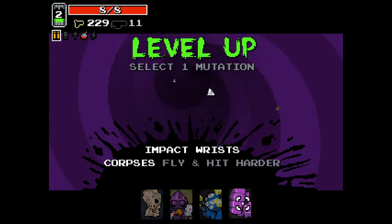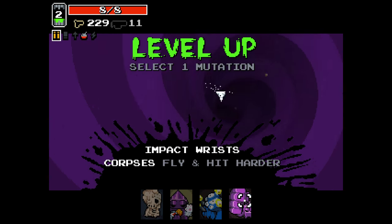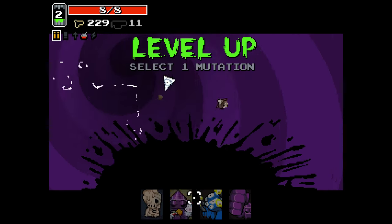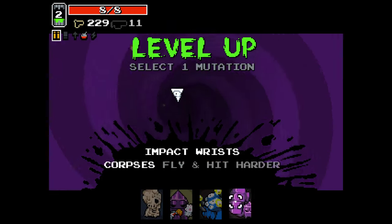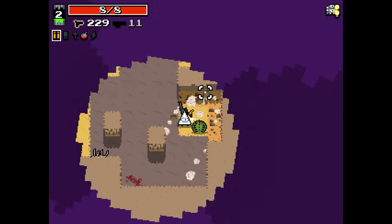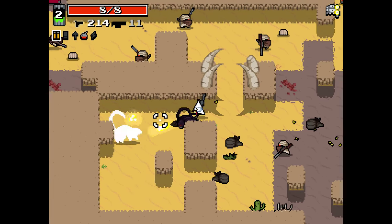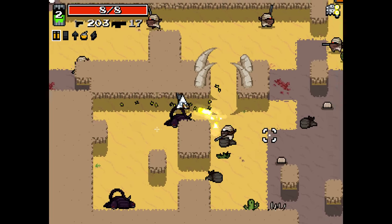Impact wrists is very important for the very late game, after you loop — it's a very good mutation. Rabbit paw is solid. Patience — you would take it if these others sucked; it'll give you a reroll, basically, and on the next portal you'll get a choice of different mutations. But we're going to go with trigger fingers. I'm trying my best to explain things clearly — I'm bad at explaining things, but I'm doing my best.